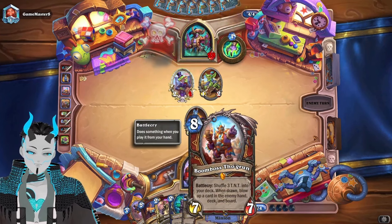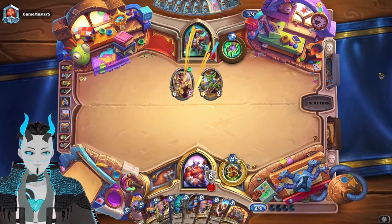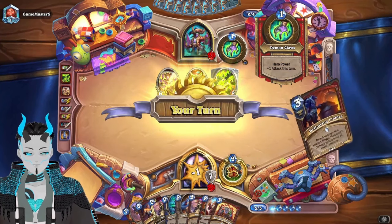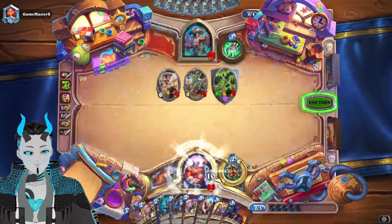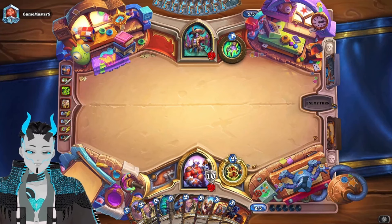Boomboss is great. The very big copium play for this deck would be: we draw through so much of our deck that we have ETC give us Bran, then we slam down Boomboss and just take our opponent's entire deck away from them. That's the big copium — it will probably never come up, but if it happens once, I'm already happy with how the deck is performing.